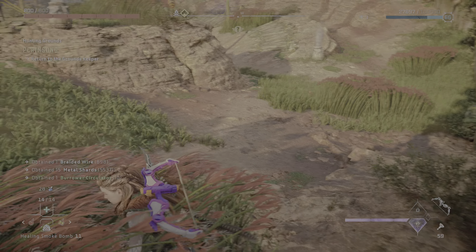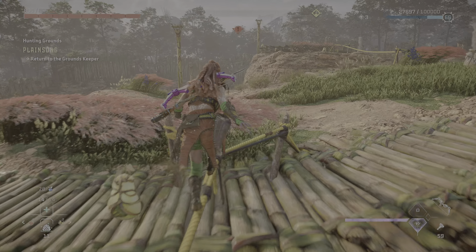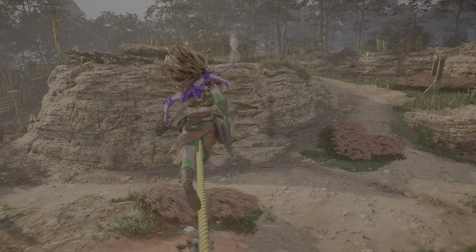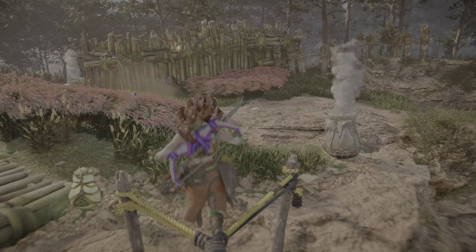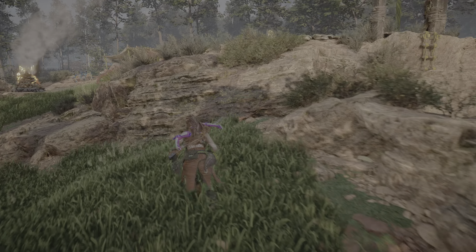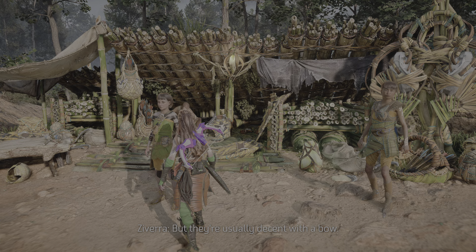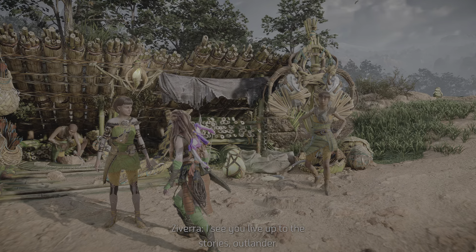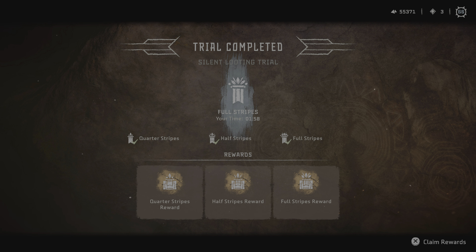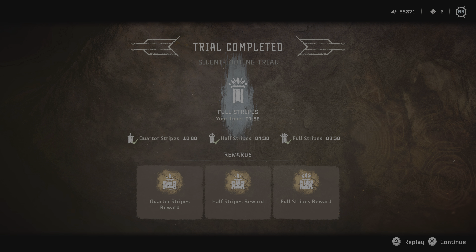I'm not exactly sure of the time, but this was — I can't do it again if this wasn't fast enough. Let's see where I'm going. Up here? Okay, it was fast enough. Good then. Since I don't have a HUD, it's a bit hard to see where to go. Okay, that's the first trial. Let's get the next one.